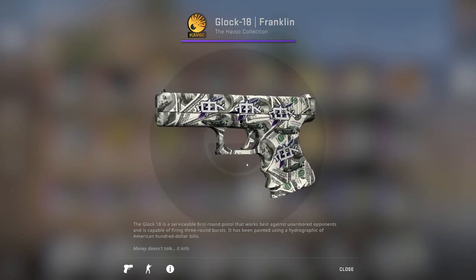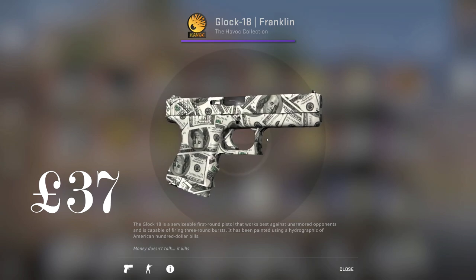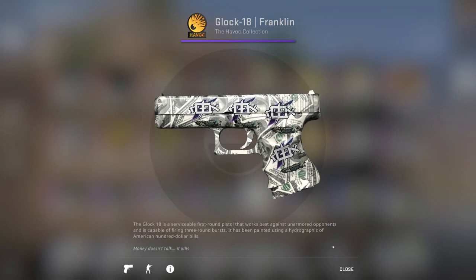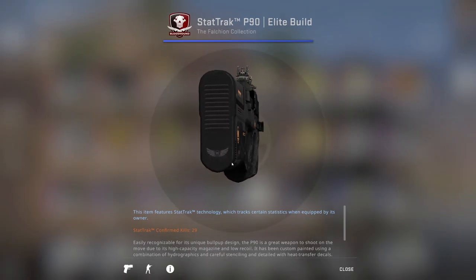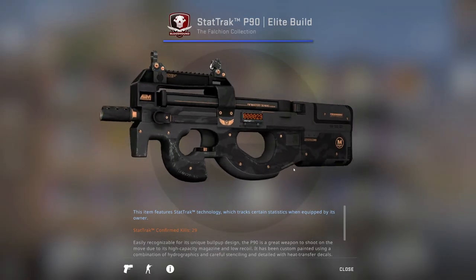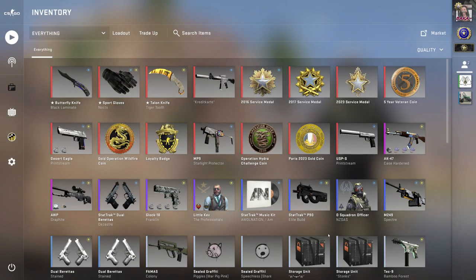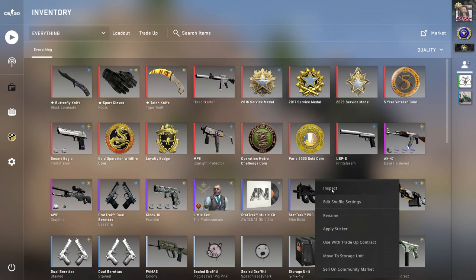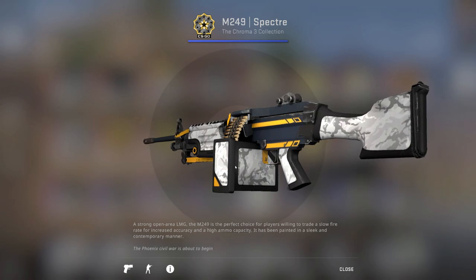Then I picked up a Glock-18 Franklin — pretty nice skin, put some Rocks Papers stickers on there. And there's a P90 Elite Build, not too sure if I've had this before, but it's just there to round out the black inventory theme.